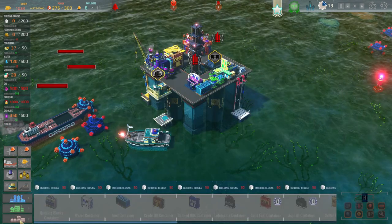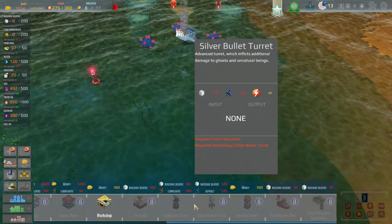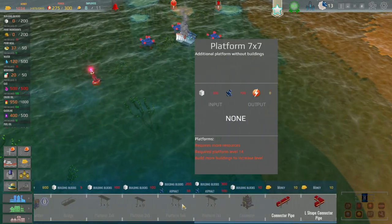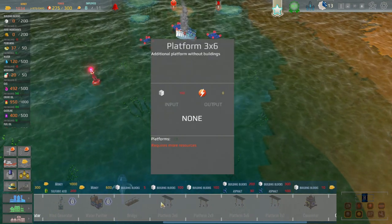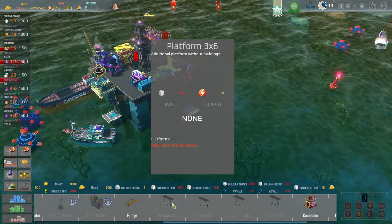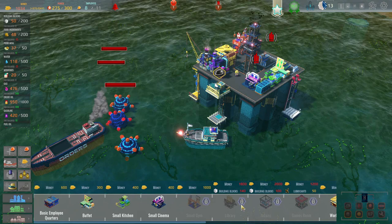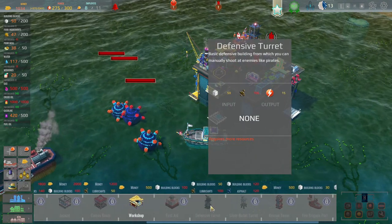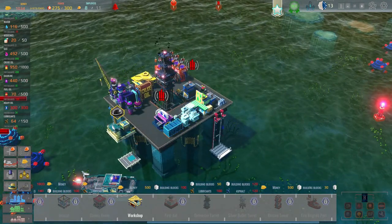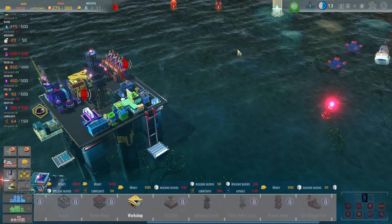We just have that automatically now. Storage and refinery. Where is the platform — oh yeah, it'd be right here. Additional platform without buildings — it just takes a stupid amount of building blocks. We're just waiting for the lubricants to be built and then we're done. I can build the gun and it'll be ready to fight. Question is whether it can reach these guys.